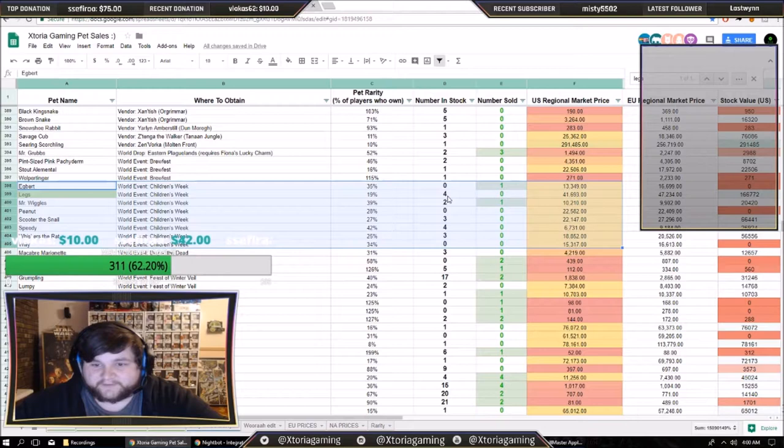Does that mean Legs is the best to get? Probably not. Everyone's going to be like, quick, go buy Legs — it's the most expensive. That doesn't mean it's going to sell the quickest. You do want to cover all the pets in my opinion, because everyone who watches this video is going to go for Legs, and a lot of other people will be making guides on how to obtain it. You really want to cover all bases and get as many pets as you can sell. The more pets you have, the more that will sell.